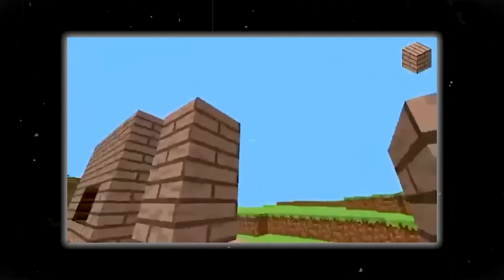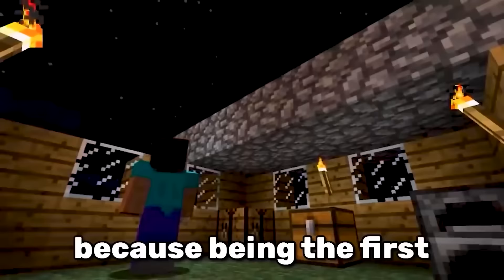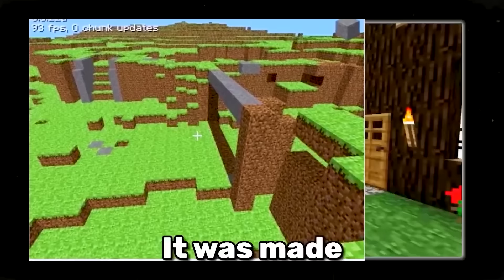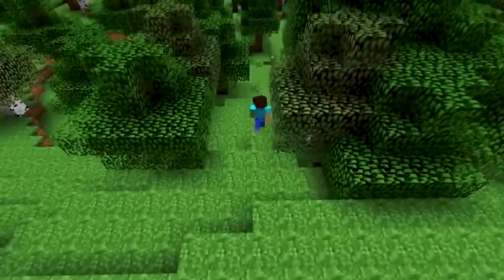Two days before the alpha release, Notch built a wooden house — technically this is the world's first Minecraft build. But I don't think Notch's record counts, because being the first in your own game sounds like cheating. The first player-made build is a simple stone bridge, made just 49 minutes after the public release, making Muku the first player to build something in Minecraft.